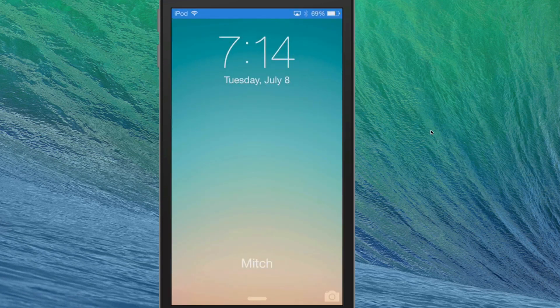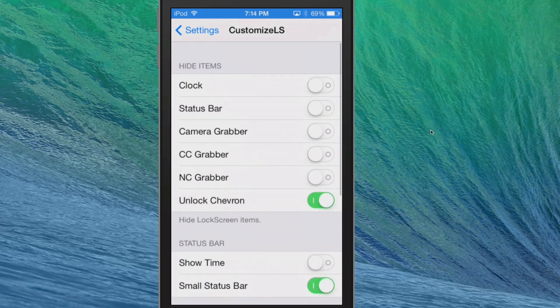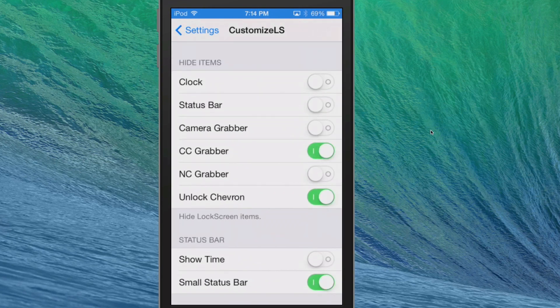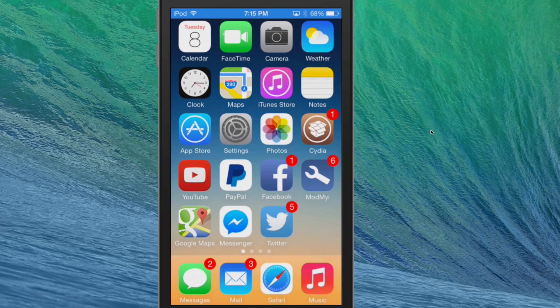As you can see, we're getting a custom lock screen, and it doesn't require any kind of respring, which I think is awesome. If you're like me, you probably don't use the camera or control center grabber much, so you could hide those. It doesn't prevent the control center from working — it just hides the grabber bar.